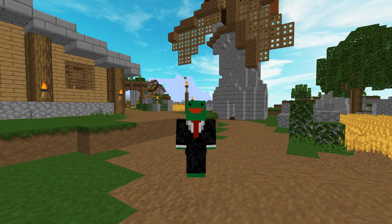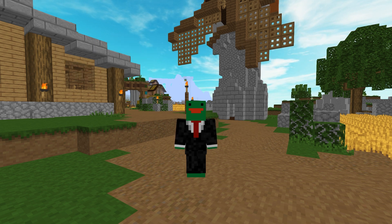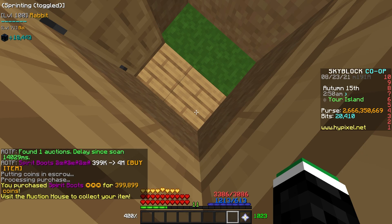The mod iCheppy has developed is called Aspect of the Flipper, or AOTF for short, and it is quite overpowered. Whenever the API refreshes, the mod checks the auctions and finds anything that is underpriced and flippable. Then it pops up into my chat where I can click a button to open the menu and buy it.